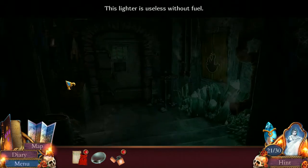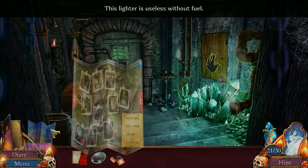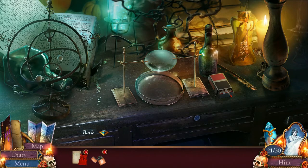Ugh. Are you kidding me? Alright. Well, let's go find some fuel. Still never found those pickaxes. The pickaxe key. Back to the office. Did I need the lighter for something? I'm going to put the lens in its place, at least. That's something.